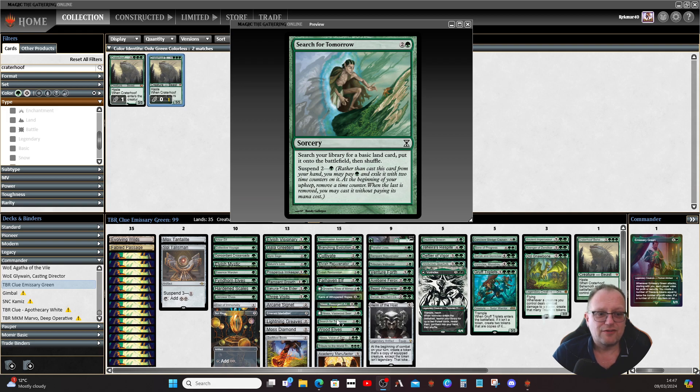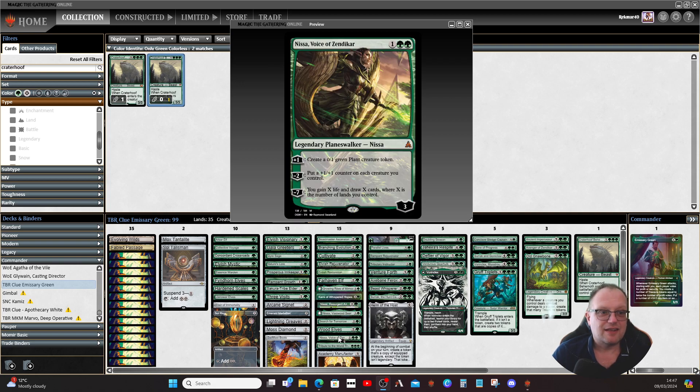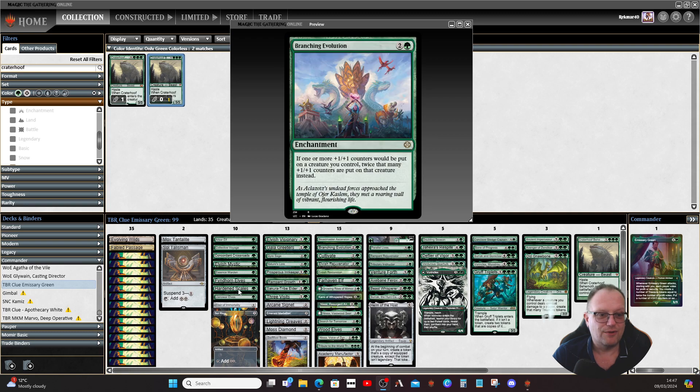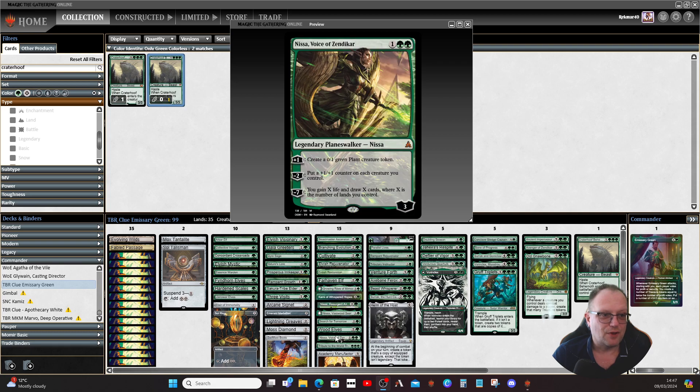Search for Tomorrow suspends on turn one and finds a land on turn three. Wood Elves go and get a forest and put it into play. Voice of Zendikar is here purely to create plant token blockers and hopefully eventually get to the minus seven. We may use the minus two occasionally, especially with Branching Evolution or Hardened Scales out, but mostly we'll be doing the plus one trying to reach the minus seven.